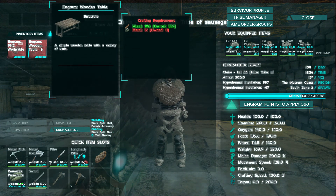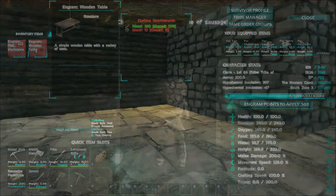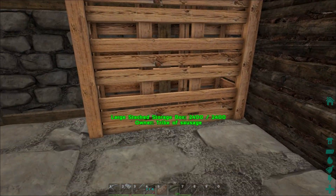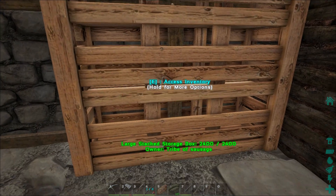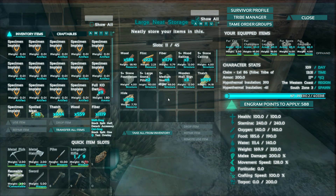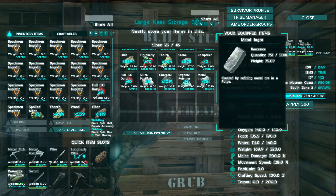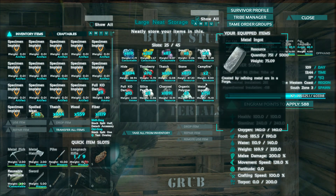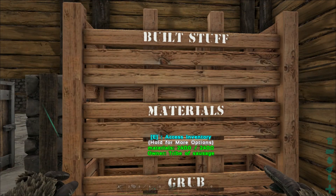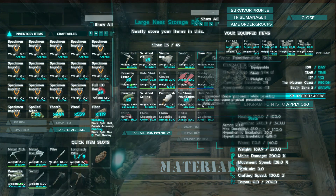I only need 12 metal. We've got tons and tons of metal now - but it's all metal ingots. I don't think we've actually got any normal metal. We've got metal ingots but no normal metal. I can get you some though - it will take minutes.